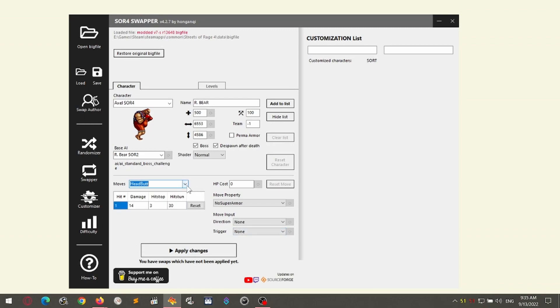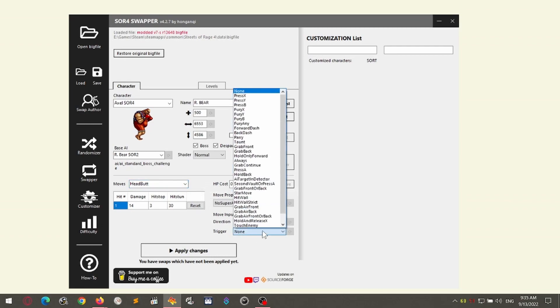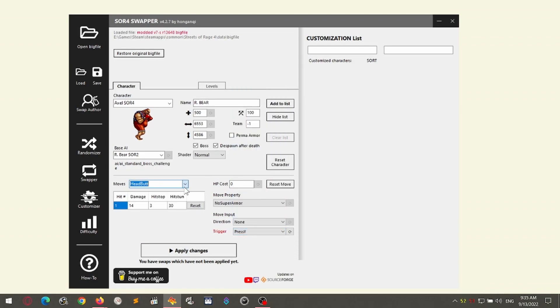Now the headbutt — we start seeing move inputs. What we now see are moves that do not have any move inputs. I'm scrolling through the moves list using the arrow keys. We do not have anything — any move that is triggered by the Y key or the special key.